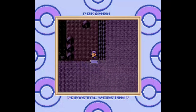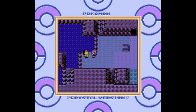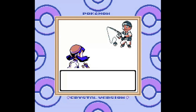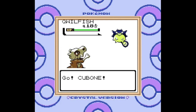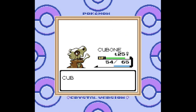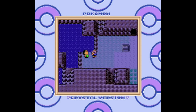Next up on my agenda: as we exit Mount Mortar and return to Route 42, there is a trainer Kris needs to battle. At first glance there's nothing interesting — he's a fisherman named Tully with a single Pokémon. What's important is that in Crystal version only, if you have this guy's phone number, he will randomly call you up and offer you a Water Stone. There are four such trainers, each giving a different Evolution Stone, but this happens only in Crystal version.